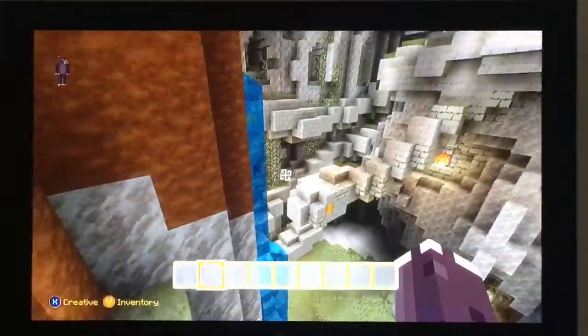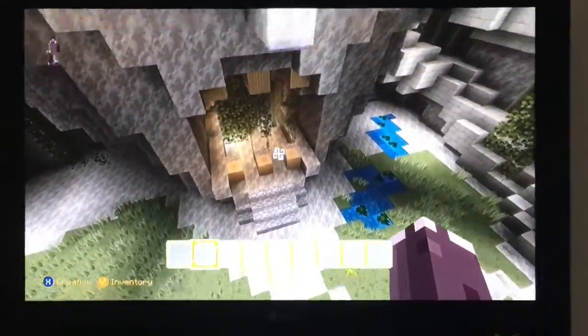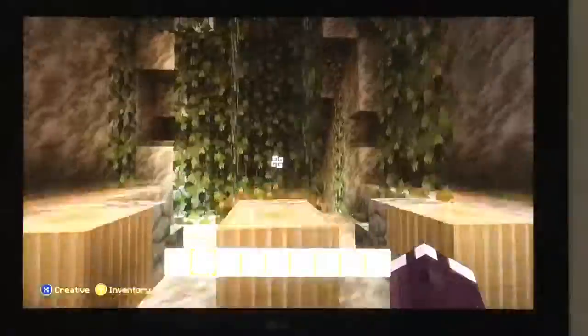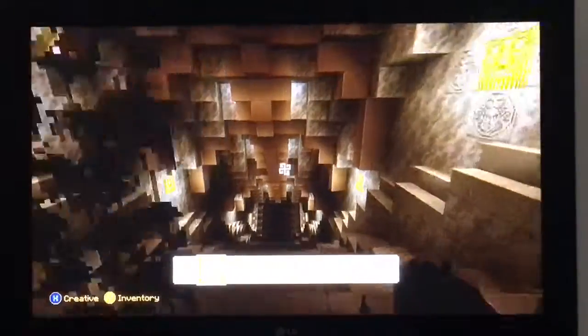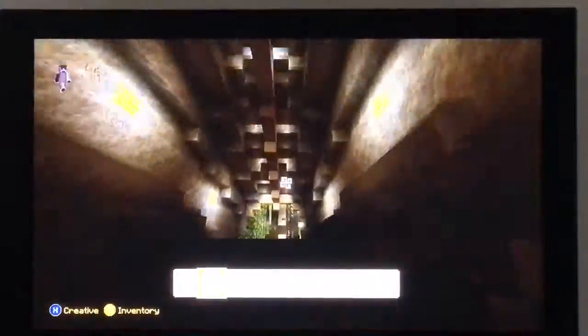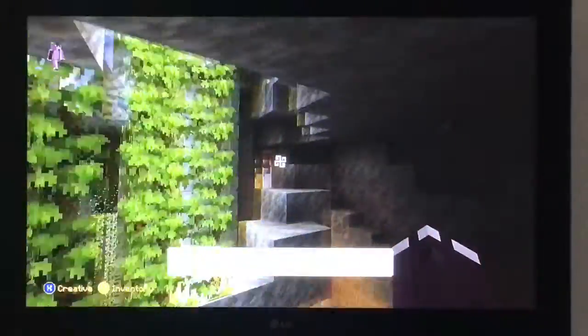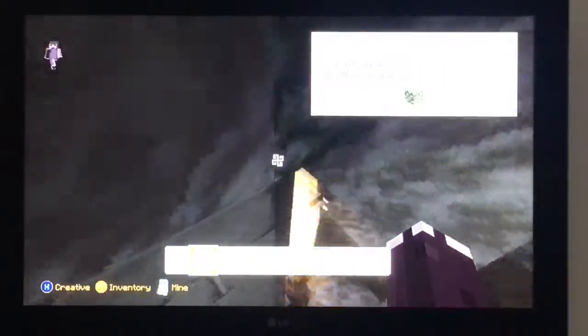Here you have Medusa's Lair. You can see it by her face - she has snakes in her hair. You can actually go inside the mouth, which sounds a bit weird, but you can. When you walk inside there are stairs going down, and if you go down them you can go all the way.